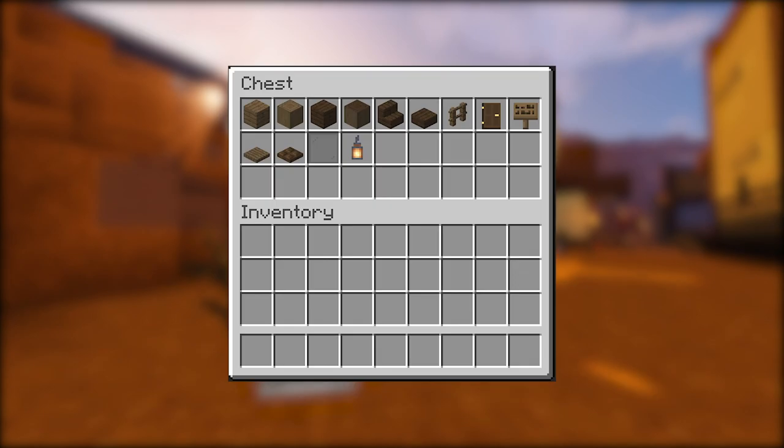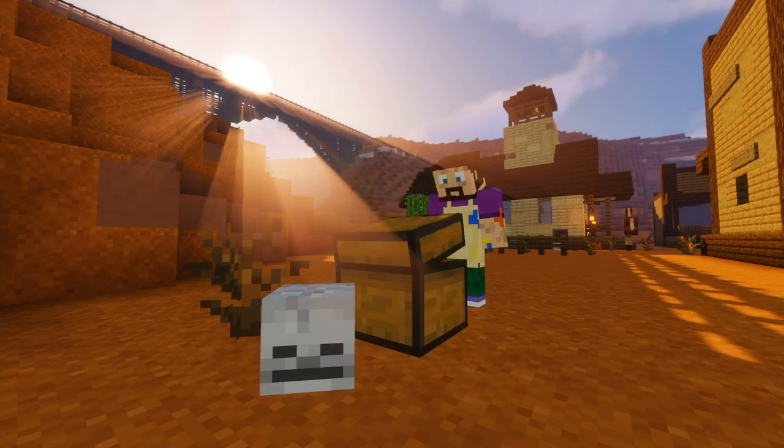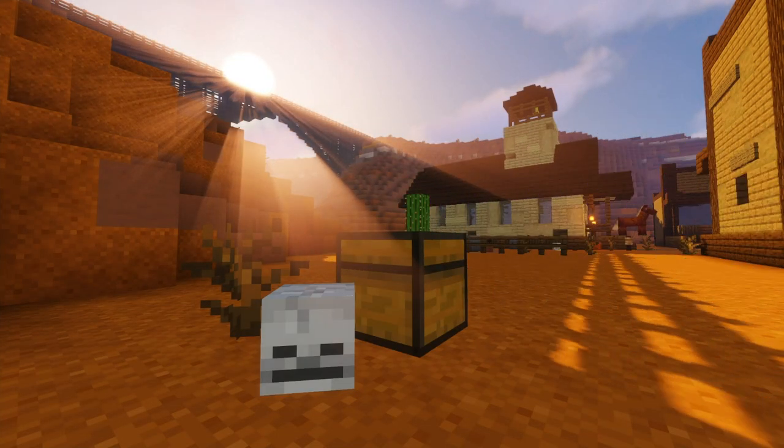Let's have a look at the materials we're going to need for today's build. We're going to need some spruce planks, some stripped spruce logs, some dark oak planks, some stripped dark oak, some dark oak stairs, some dark oak slabs, some spruce fences, some dark oak doors, spruce signs, spruce and dark oak trapdoors, some gray glass panes, and some lanterns. Let's get cracking!